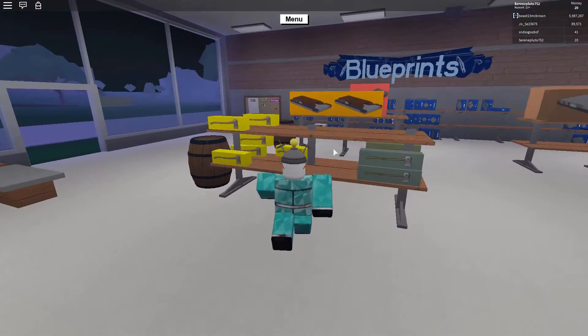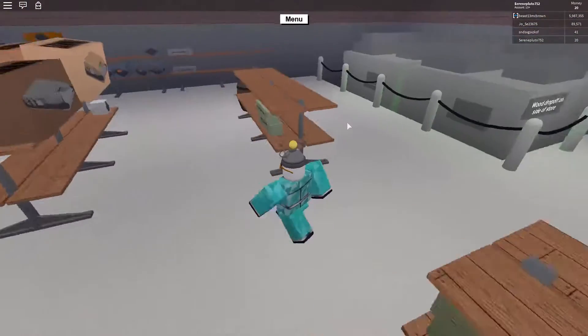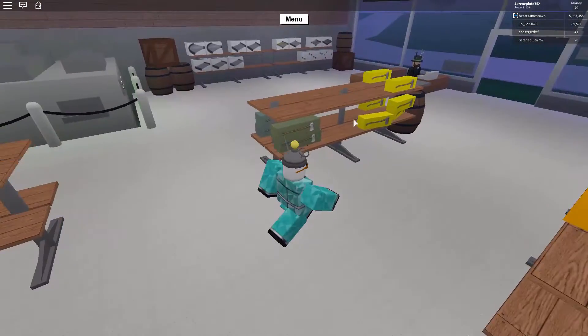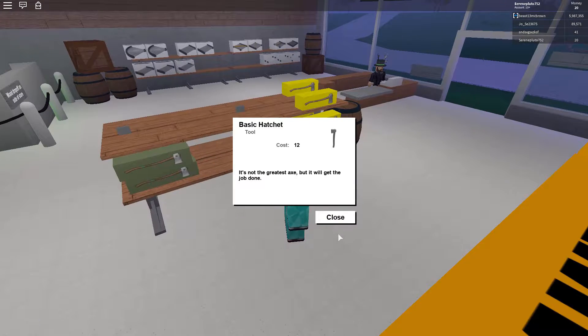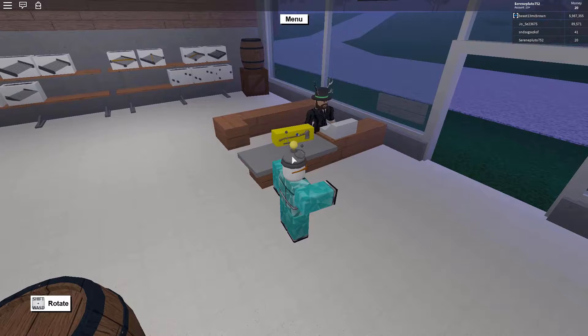Alright, let's go find what we want. Let's see, what axe do I need? Let's check this axe — oh, that's too expensive. How about this yellow one? Alright, a basic hatchet. Let's go get it. I think that's what I'm supposed to get anyway.